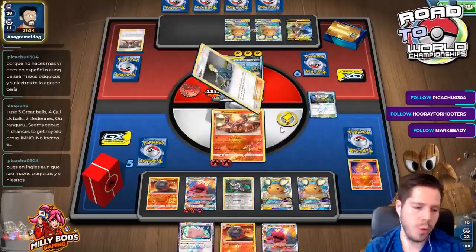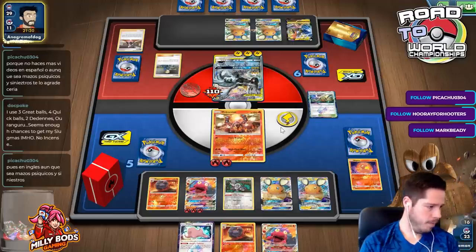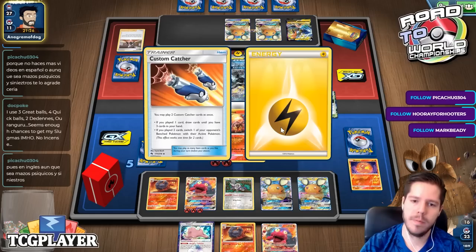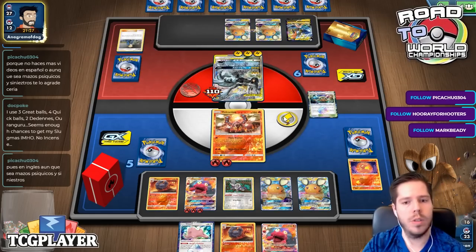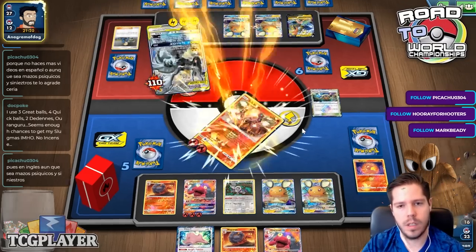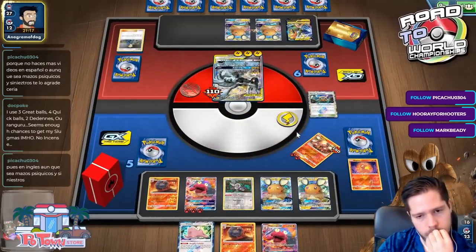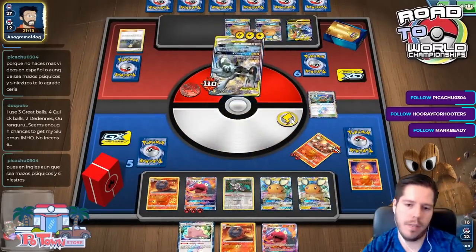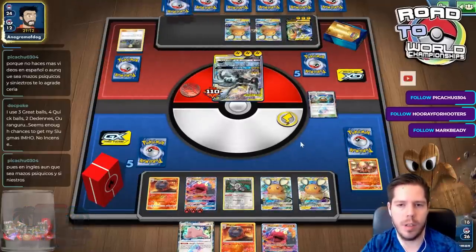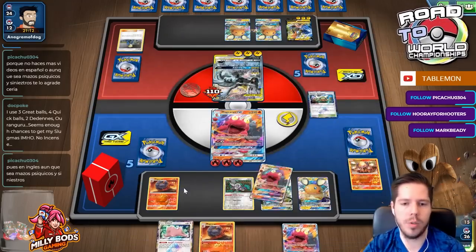Responding to Pikachu - there are lots of psychic and dark videos on the channel, including Mew3 Malamar from last week. There's the Pokémon Catcher with the Valkner - but he simply Full Blitzes. I'm 100% okay with that because now I take three prizes, and as long as I have another Macargo set up I should be fine.